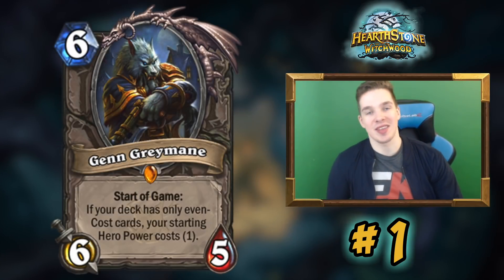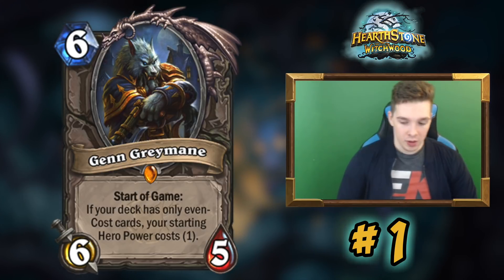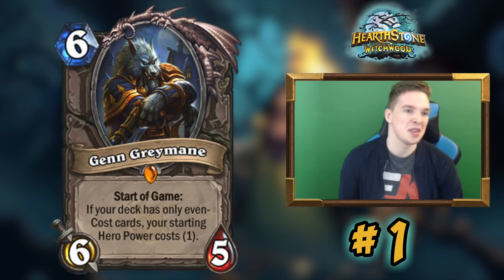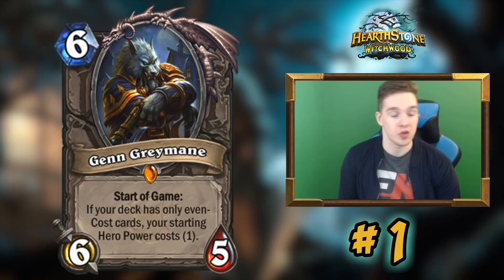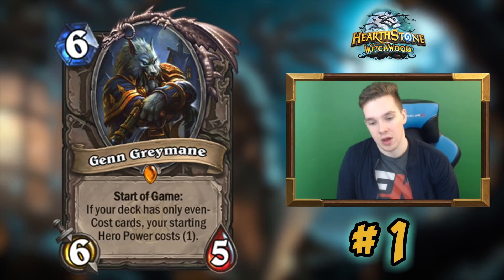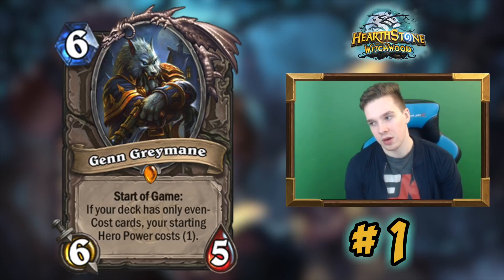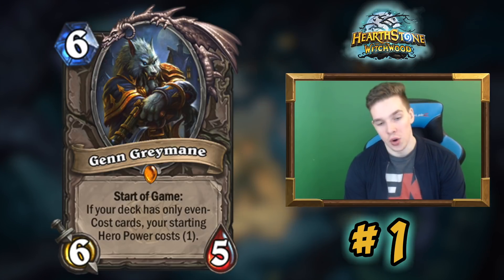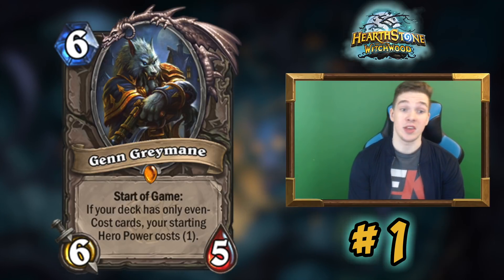The most underrated card of the Witchwood for me is Genn Graymane. Myself and most of the Wild community didn't really think that the odd or even hero powers would have too big of an impact on the Wild metagame — but it turns out Even Shaman and Even Paladin are pretty good. Even Paladin utilizes a lot of mechs: Mech Warper, Neurotics, Piloted Shredder. You can go with dude synergy using Lightfused Stegodon and Crystalline Oracle, or go for a more aggressive token-based approach.